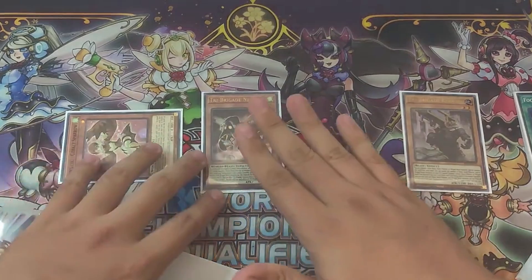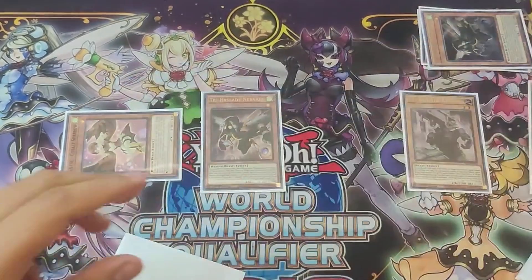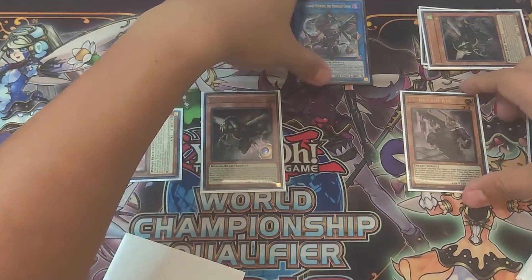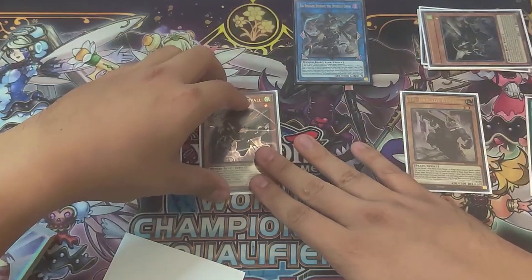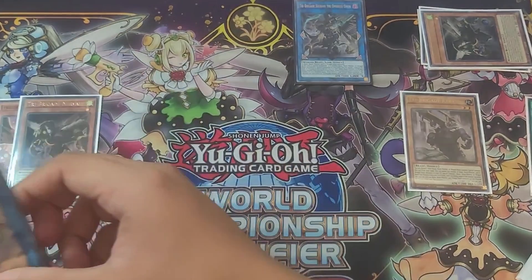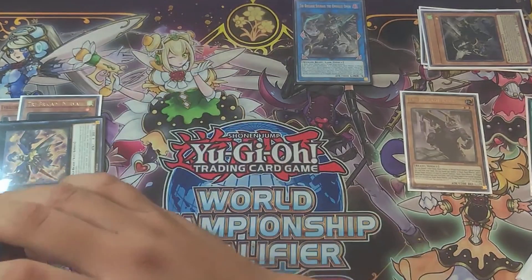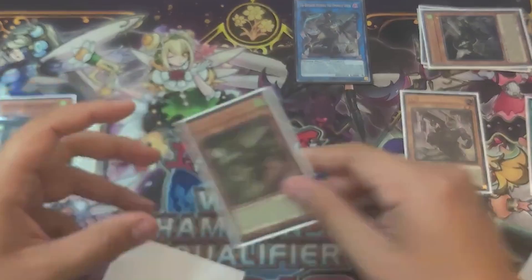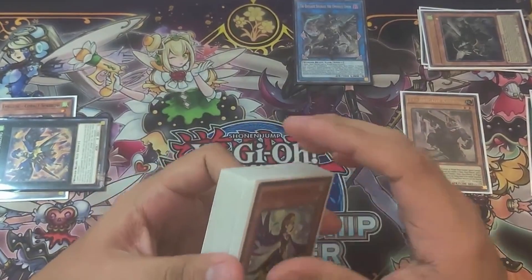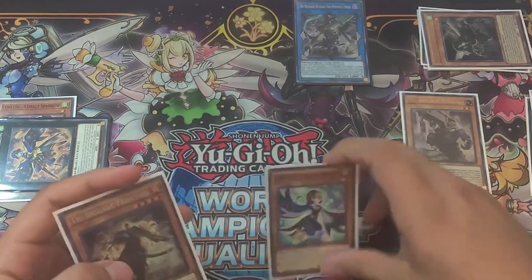Now our graveyard is essentially full — we have three Kits and one Nerval in the grave. We have Nerval and Fractal we can use. So we're going to normal summon the Nerval, activate Nerval's effect to banish four from our graveyard, and special summon an Ominous Omen. Then we overlay these two into a Recital Starling, activate Recital Starling's effect to add another Level 1 monster — we're going to go for the Sapphire Swallow.